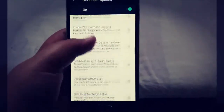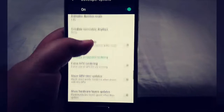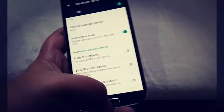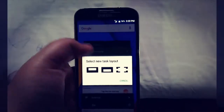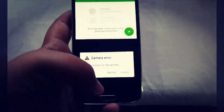Another exciting Marshmallow feature — which may take away from you wanting to install a touch ROM — is multi-window mode. When you tap the icon and choose the layout, two apps will be open side by side.